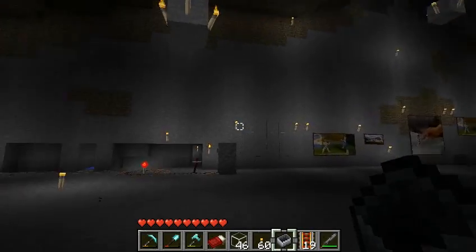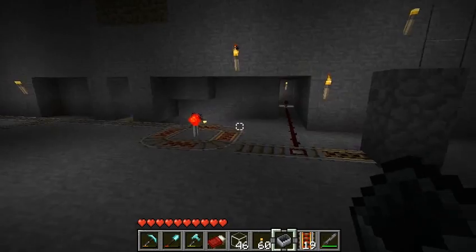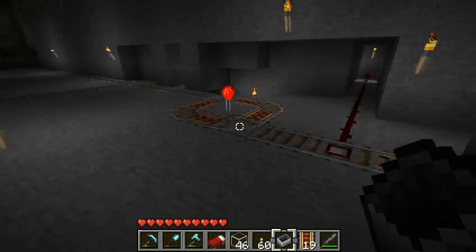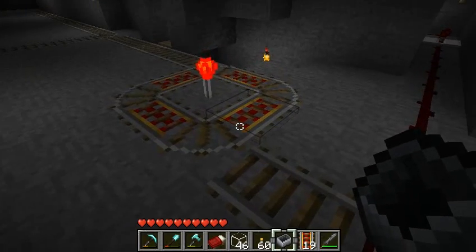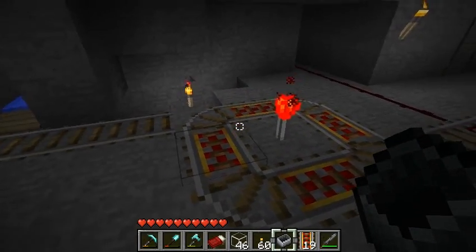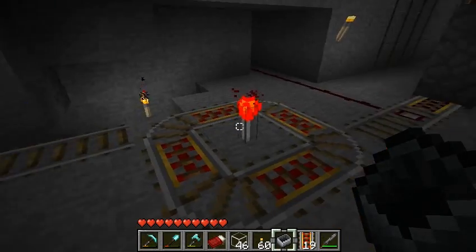Here we are in Hollow Mountain, and I wanted to show off Reglo's newest invention, which is pretty clever. A lot of people have been making these little things I call a cyclotron, which basically minimizes the amount of gold you need to get a big acceleration boost.